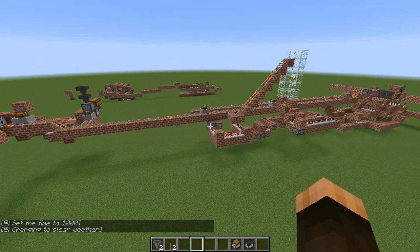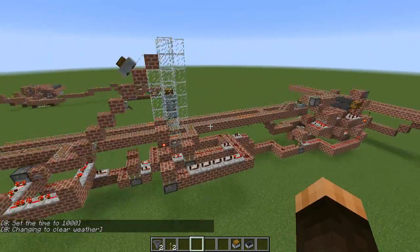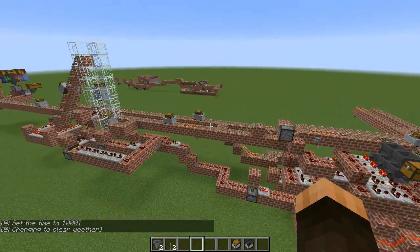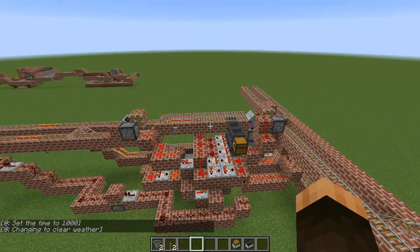You'll see there's a PEZ dispenser which will queue up the carts, because we can't have too many carts arriving at the junction at the same time. That PEZ dispenser will make sure that the carts fire off into the junction one at a time.